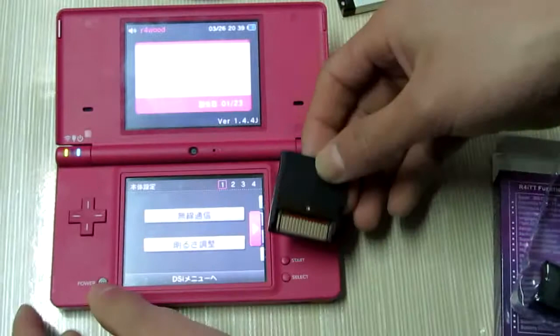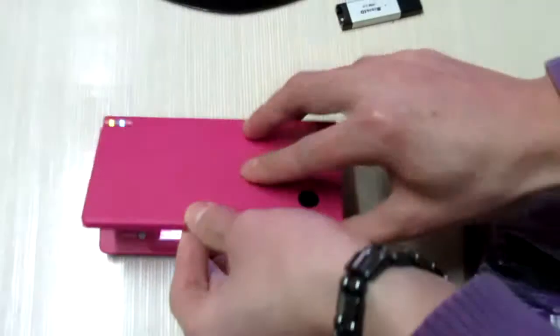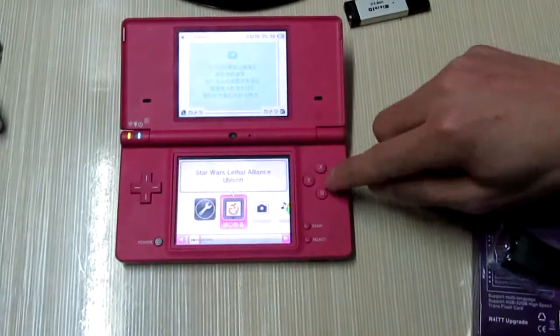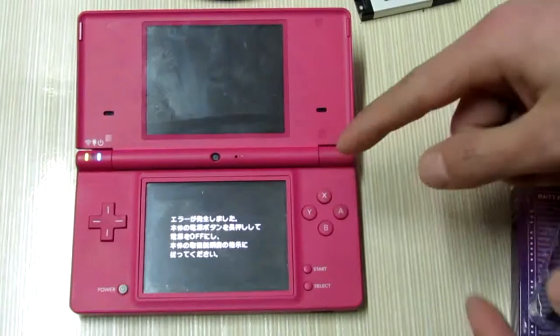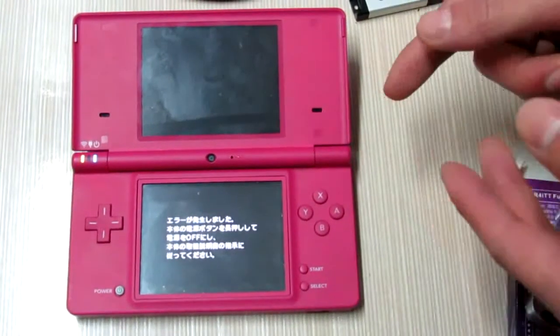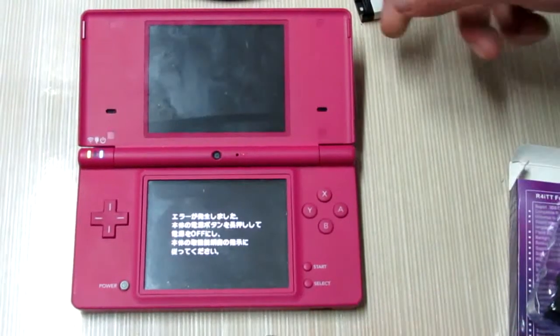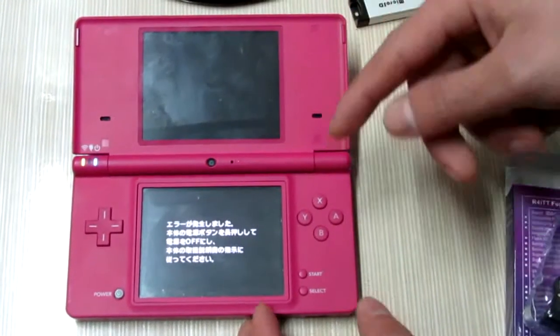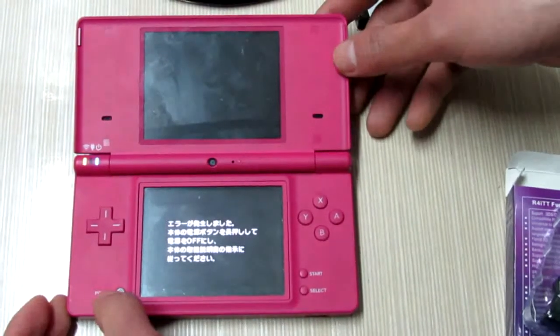So now there's a channel warning. It got an error message, but don't worry — that is because your DSi system blocks the R4iTT black card. We will fix this problem.